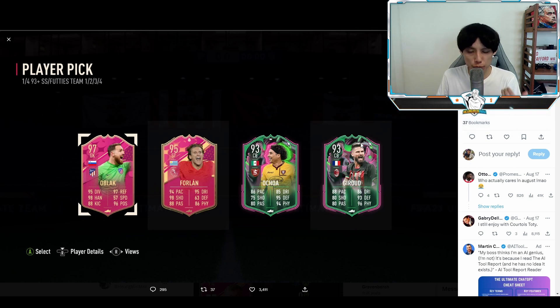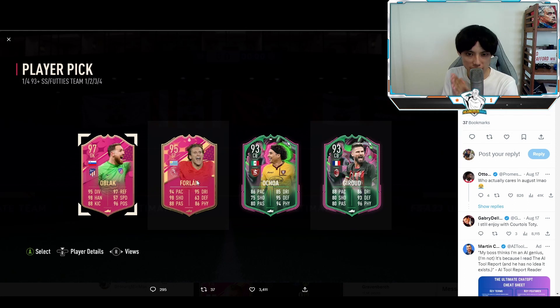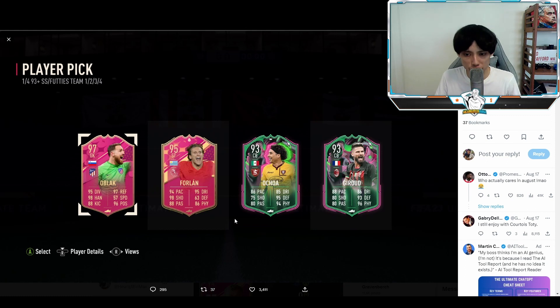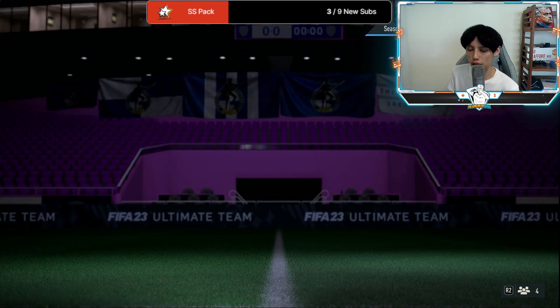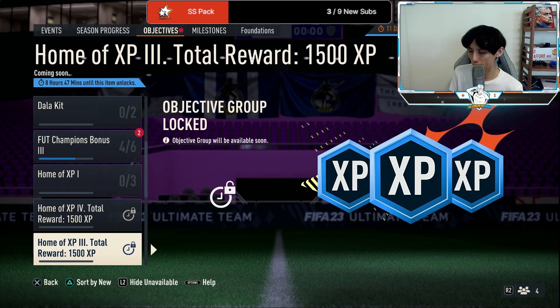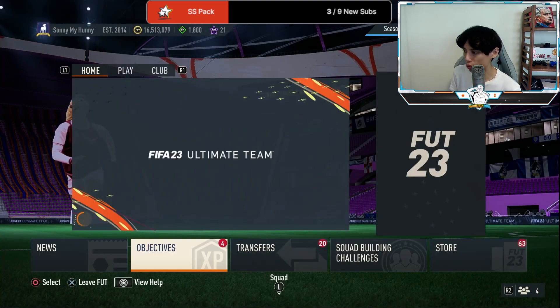The next thing I want to talk about is compensation news. Earlier on, your 93-plus Shapeshifters / Footies player pick actually contained heroes, however it doesn't say so in the description. So if you have seen a hero in your 93-plus Shapeshifters / Footies player pick, expect to get compensated. I don't know how long the compensation will take — if you didn't see a hero in your pick, my guess is they probably wouldn't compensate you this time.